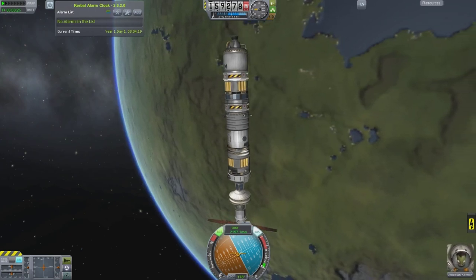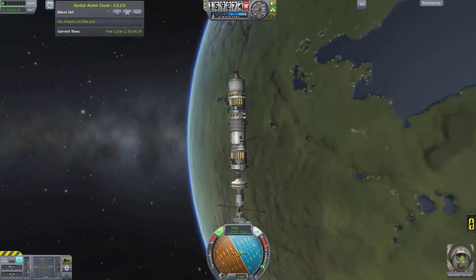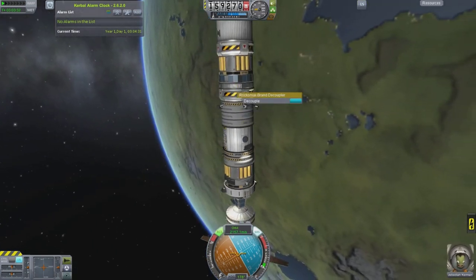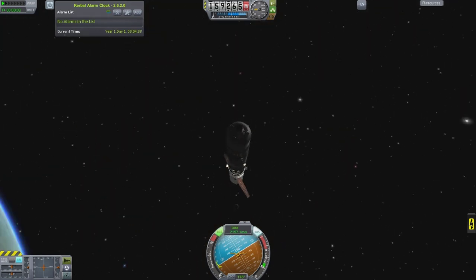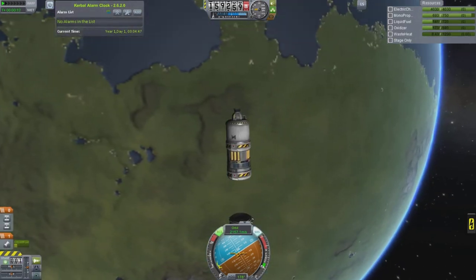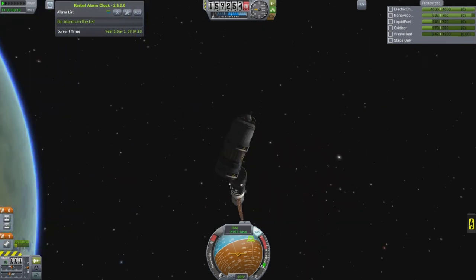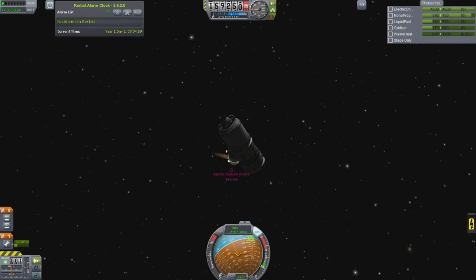I'm not really worried about the whole steward of the space around Kerbin. I just dropped off the transfer stage used to get that station part into position. That's pretty much it for this lift. I'll just continue putting parts up and throwing it all together, and you'll see the finished station soon.